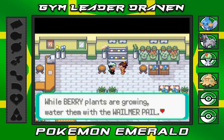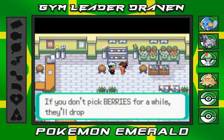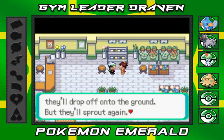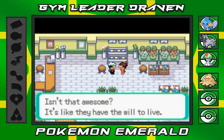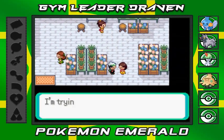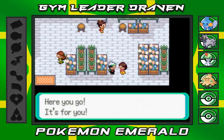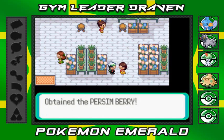While berry plants are growing, water them with the Waylmer Pale. If you don't pick berries for a while, they'll drop off into the ground, but they'll sprout again. Isn't that awesome? They have the will to live. And I'm trying to be like my big sisters, I'm growing flowers too. Here you go, it's for you - we got ourselves a Pecha Berry.